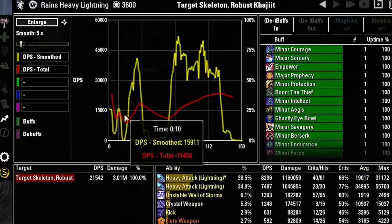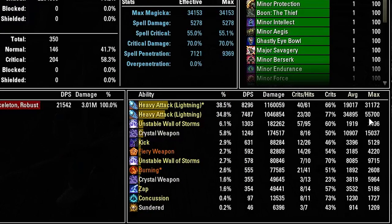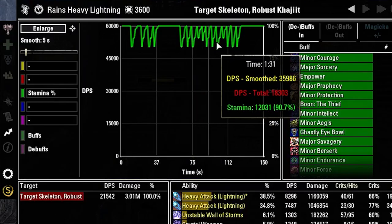Looking at the actual numbers, we hit for 55.7k on one hit and 31k on average for the two hits. The larger burst is likely the final hit and the smaller one is the over-time portion. Crystal Weapon is averaging about 10k to 11k per cast. Wall of Elements is actually doing more total damage than Crystal Weapon but Crystal Weapon provides a lot more burst. And looking at stamina — it's not a problem at all.